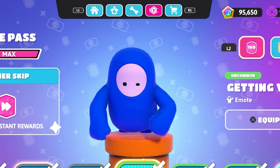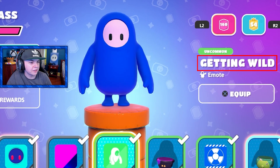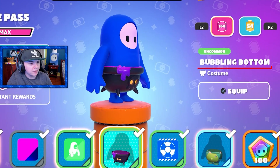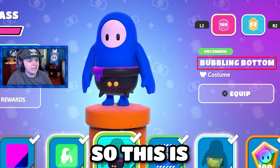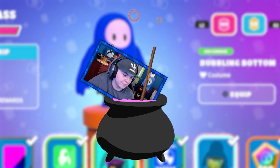Then we got another emote — getting wild, it's like a gorilla noise. We got the bubbling bottom costume, so this is just a lower. There's no upper that goes with this. It's like you're in a cauldron or something.